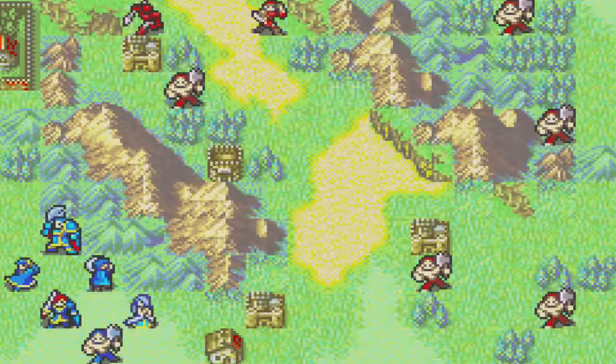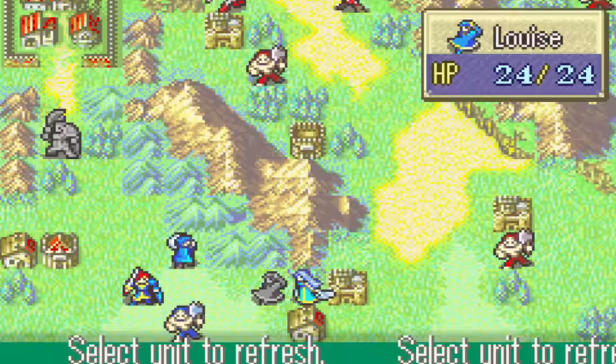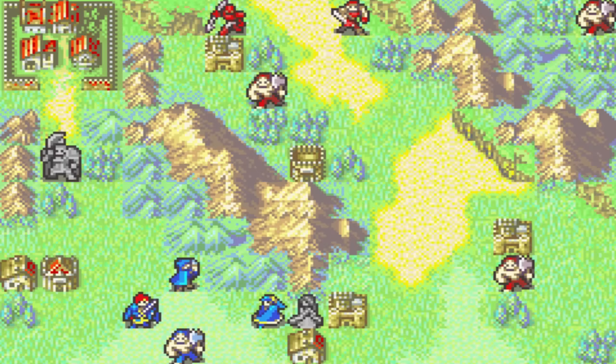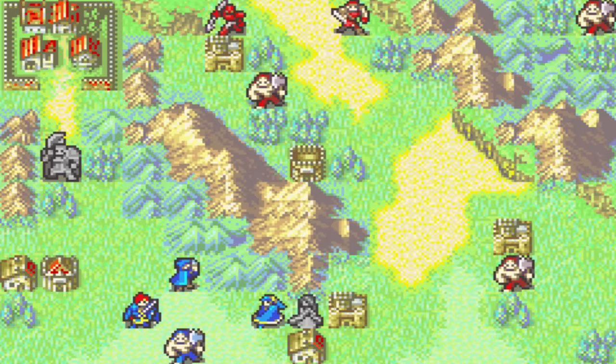So I think for this chapter, first of all, let's go get the secret book. And I think I'm going to send Louise over at the Forge — she should do quite well over there. I think I'm gonna trade my Vulnerary over to Louise, maybe, possibly. But I do need to visit the Armory over here, because I have a lot of Iron Weapons I need to buy.